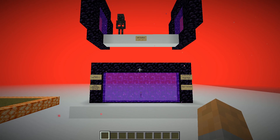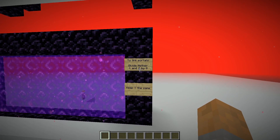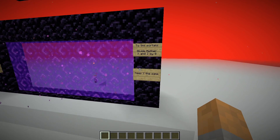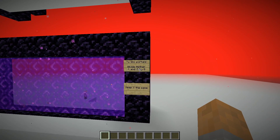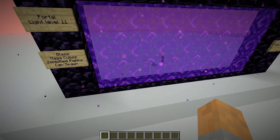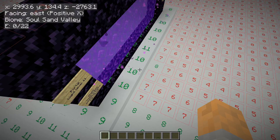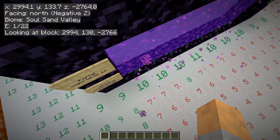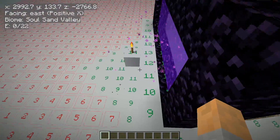Let's talk about nether portals, since we're going to use them for one of our farms. To link a portal from the overworld to the nether, take the nether X and Z coordinates and divide them by 8 — that gives you the overworld coordinates. Try to keep the Y level the same. If you've got multiple portals, take the center point of all of them and do the same math. Also, portals emit light at level 11.